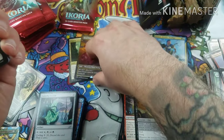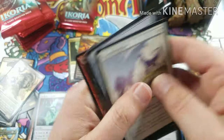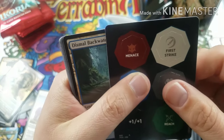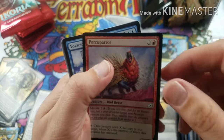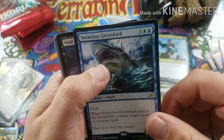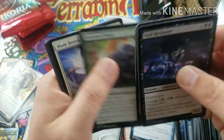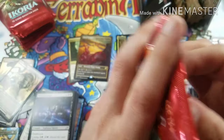Last pack of the second stack and then we're on to the last stack. We got a foil — jumping the gun there — foil Pollywog Parrot. Nice card, followed by the Voracious Great Shark. A Pollywog Parrot regular and a Pollywog Parrot foil — all the same. All right, last stack! Will we continue the two Triomes, or one Triome and two mythics per stack, or is this last stack going to be something else?